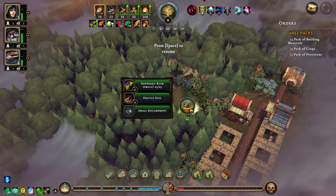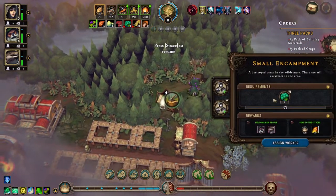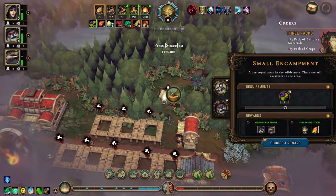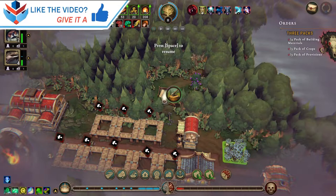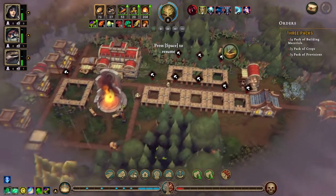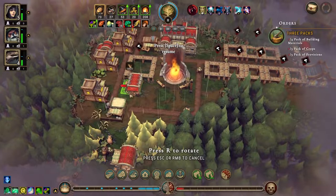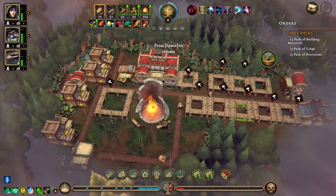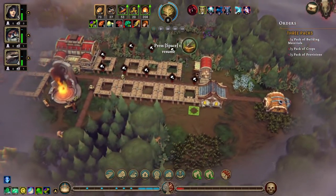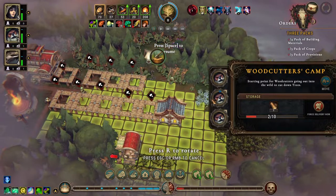Small encampment, fertile soil, and a blueberry bush. We built the small encampment to get some berries. We do need a makeshift post — put that there. And we're going to move you down here somewhere like that.